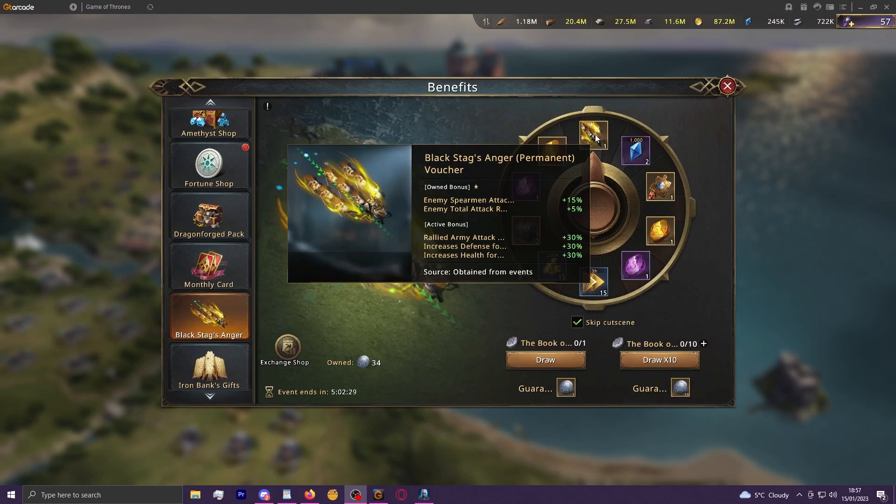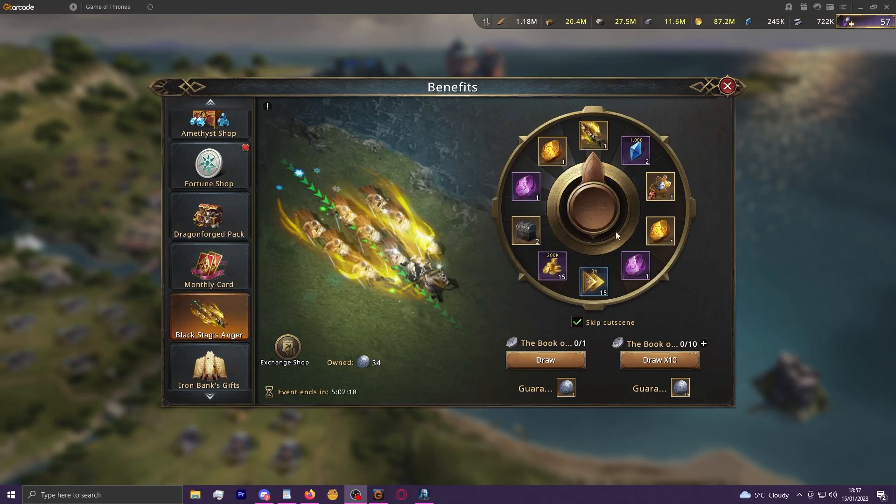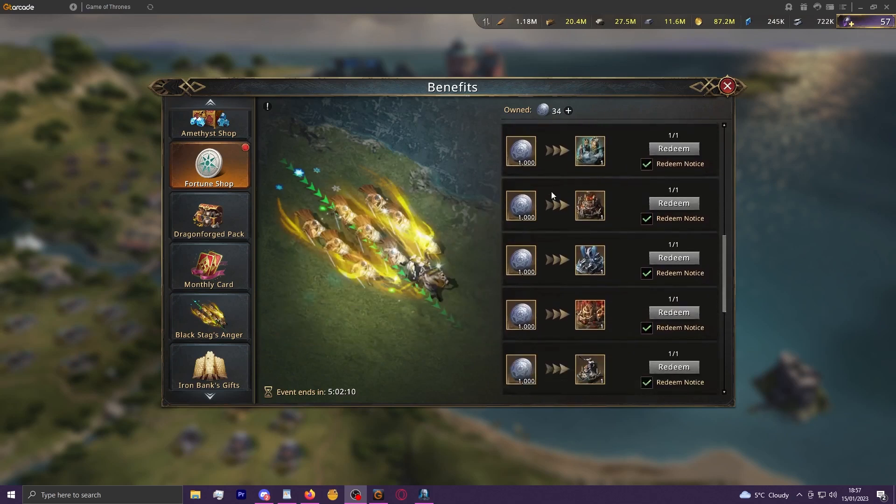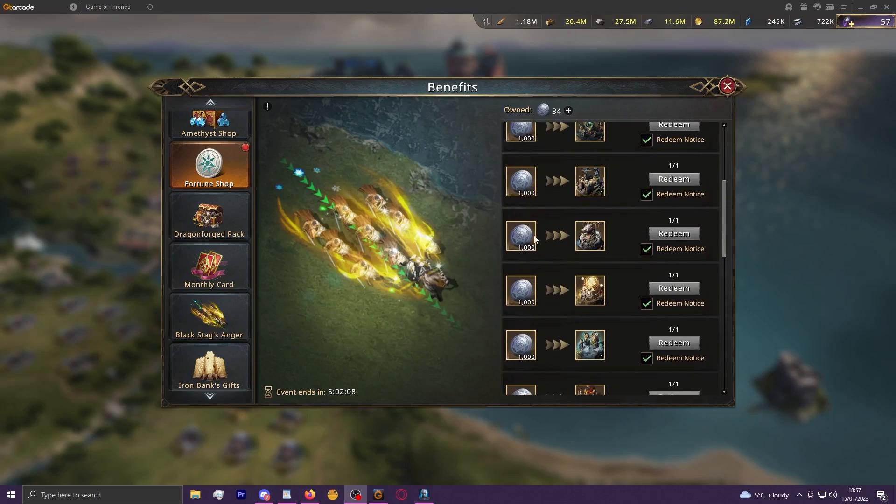Historically the skin available has been the most recent release - this is the first variation of the Black Stag's Anger March skin. Every time you spin you will get a seven-pointed star, and you can convert those into a castle skin of your choosing. On average it will cost 10,000 black diamonds to get 1,000 seven-pointed stars to obtain one of these premium castle skins.